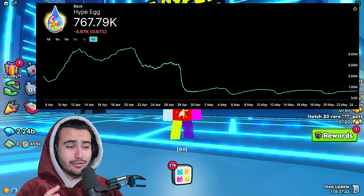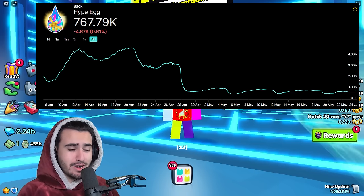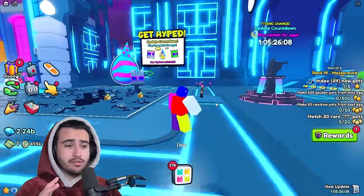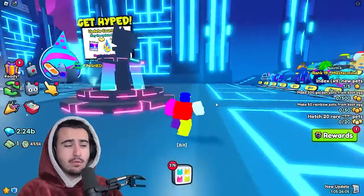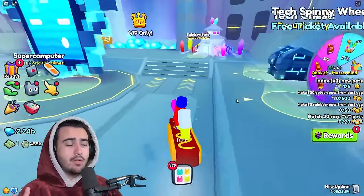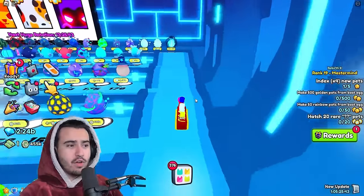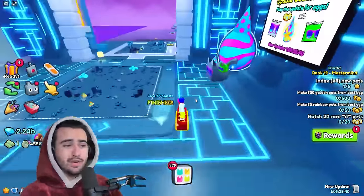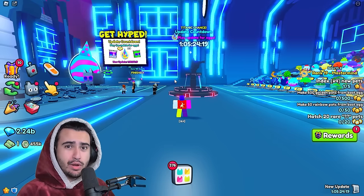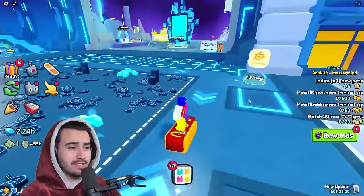On screen I have a picture of the graph of the price history of these hype eggs, and what you can see from this graph is an extremely predictable trend, which is going to allow us to make almost a guaranteed flip off of these hype eggs. Basically what you're going to want to do is about three or four hours after the update comes out, people are going to start getting all of their hype eggs put into their inventory because they got that hour of playtime they need. When that happens, people start flooding the market with all of their hype eggs, bringing down the price severely. So we're going to want to buy those hype eggs when they reach their lowest point — to see when the price bottoms out, you just have to keep hopping plazas and seeing what people are selling the eggs at.